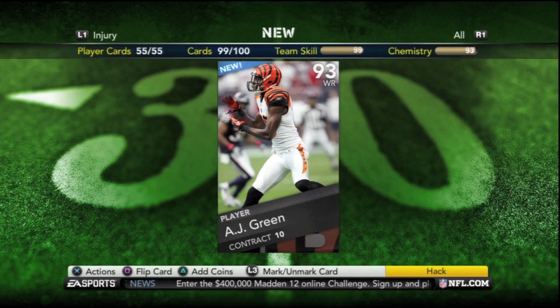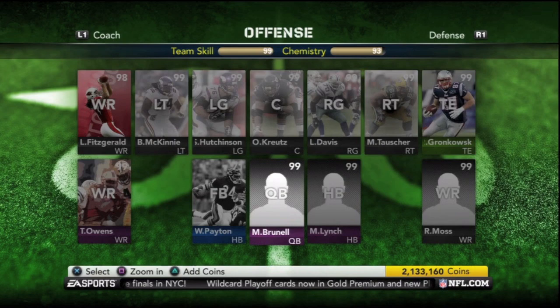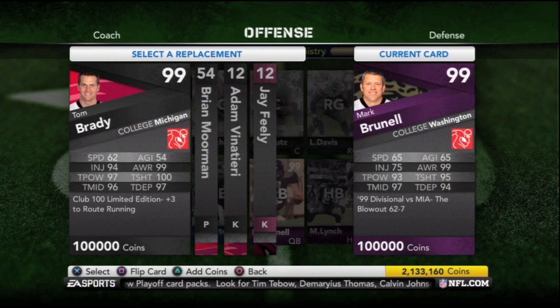So I got rid of Dalton — I have no need for another quarterback — but I will keep that AJ Green. A lot of people are running Tebow with AJ Green and Megatron and Jerry Rice. Pretty crazy combo.